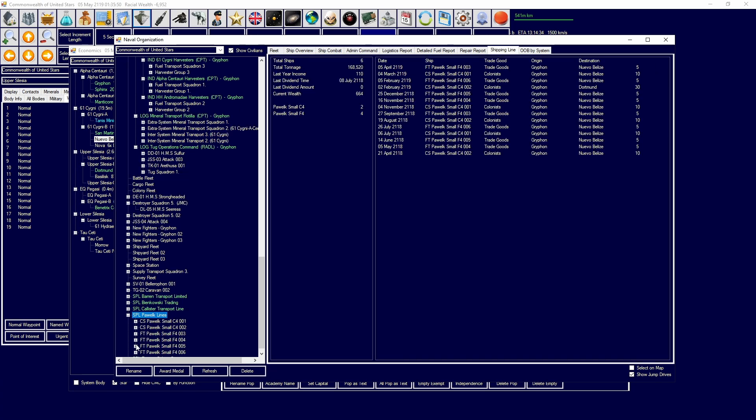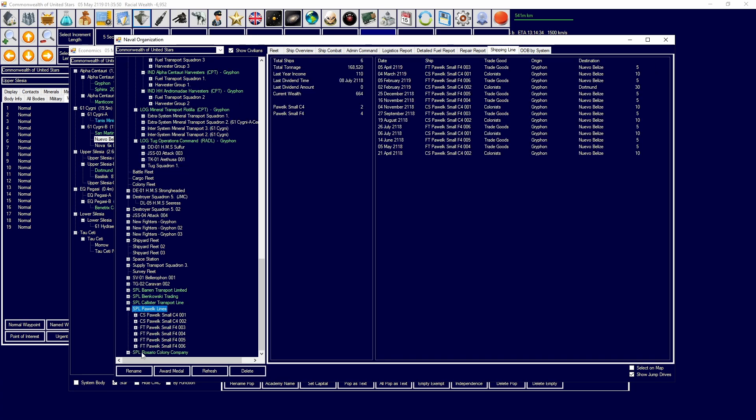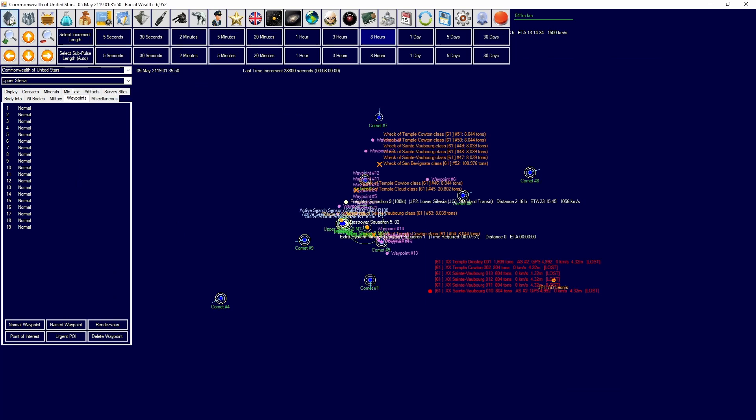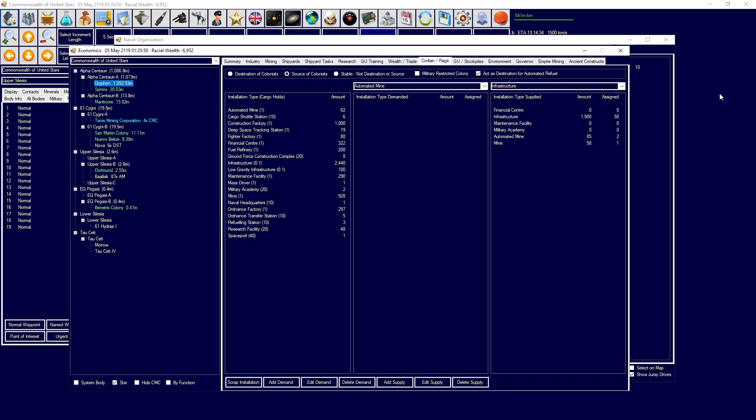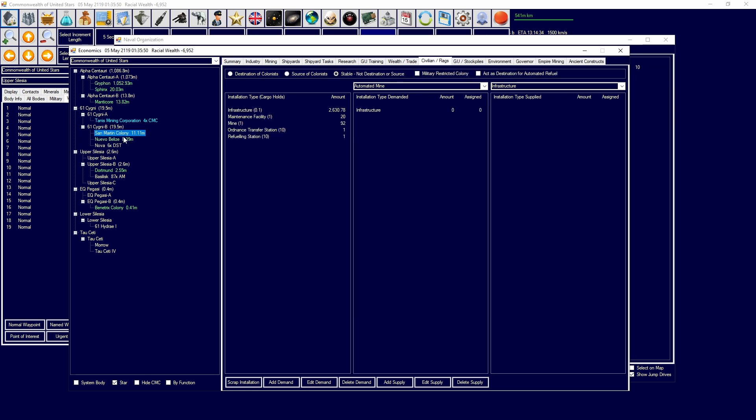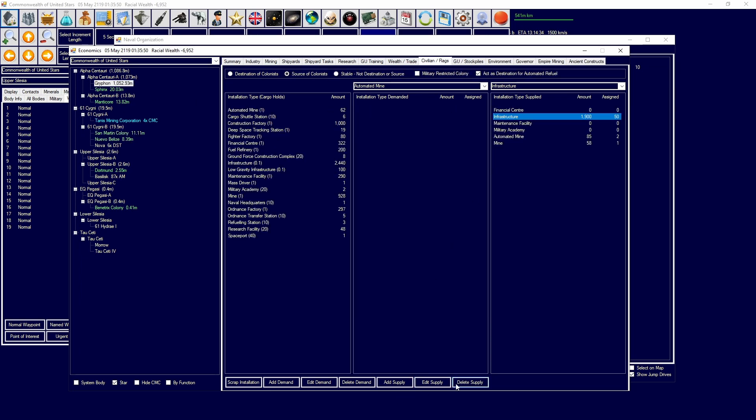How are our civilians coming along? We have quite a few ships. You are moving colonists, you're moving trade goods. Those mines are at least being moved somewhat. I'm also moving infrastructure. We're not going to supply infrastructure from you anymore, so delete that supply.